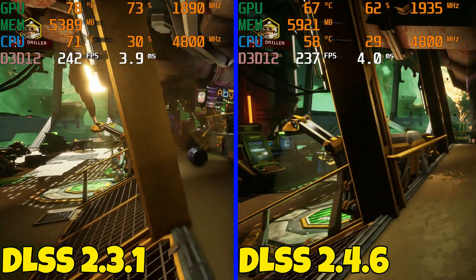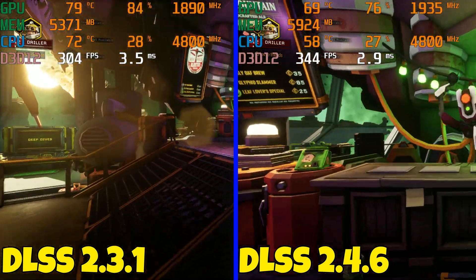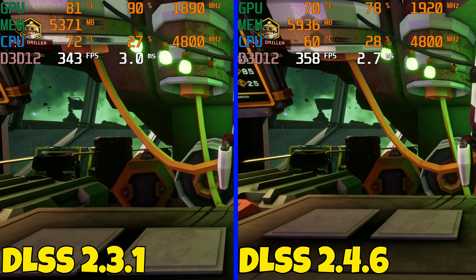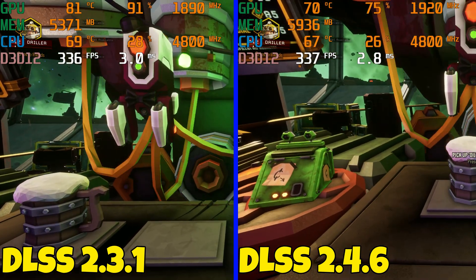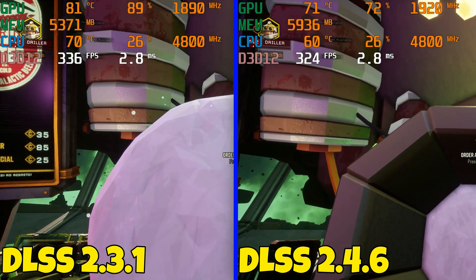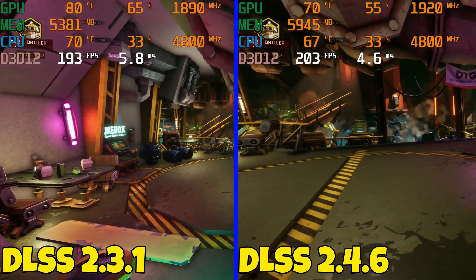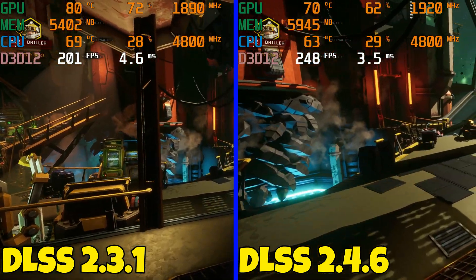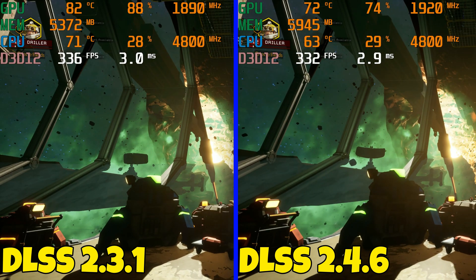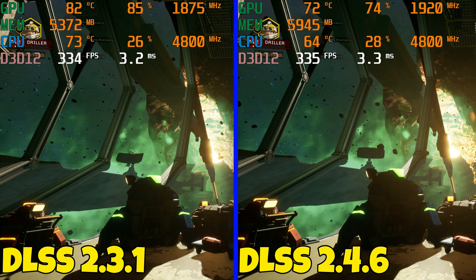Deep Rock Galactic is the next game. It's a fun game. I tried to get the same walking scenes but it was hard to line up the videos. Not much of a difference between the two — the original DLSS looks fine and 2.4.6 doesn't show much improvement. This one also has a sharpness slider. I checked for any ghosting or streaking on the rocks and both versions look great, no issues.